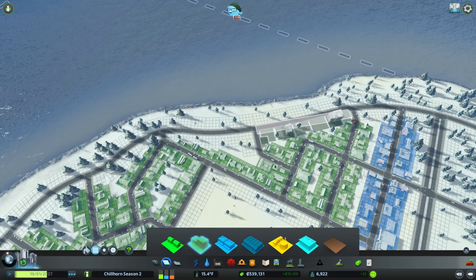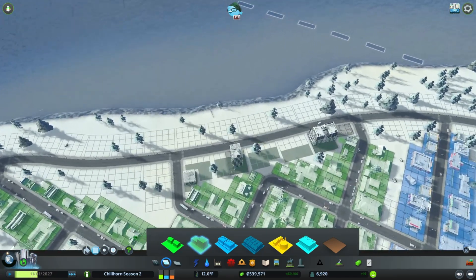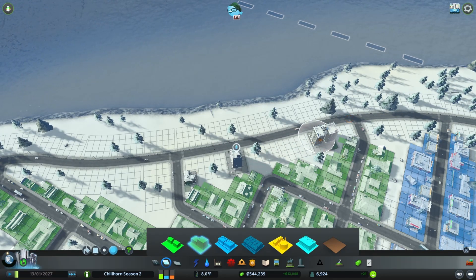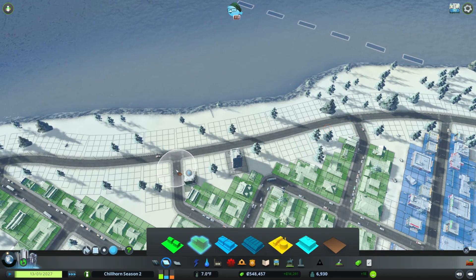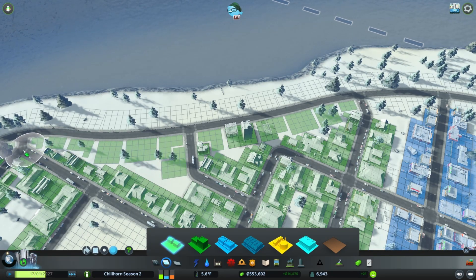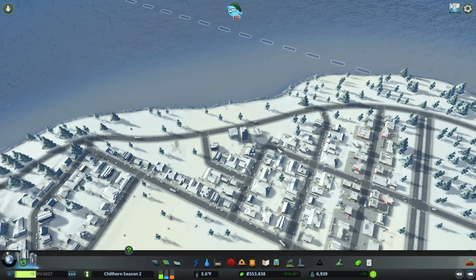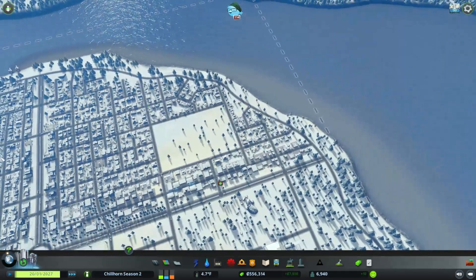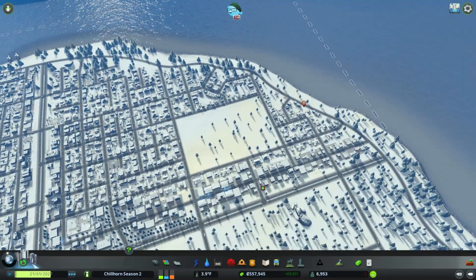That was a spoiler — that was a mistake. Let's go ahead and unzone that. We do not want high density right there. So let's get that zoned. I guess that tells you right away, we've got well over 6,000 people in the city, almost 7,000, just by expanding this area and all the buildings leveling up. That's come out pretty nice.